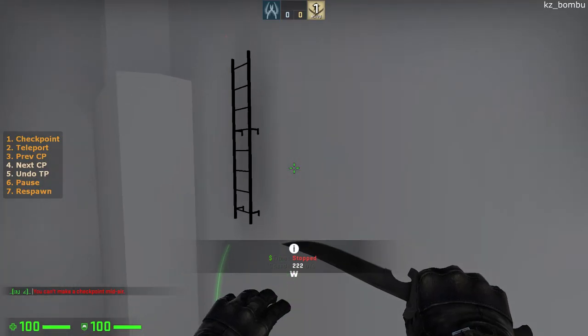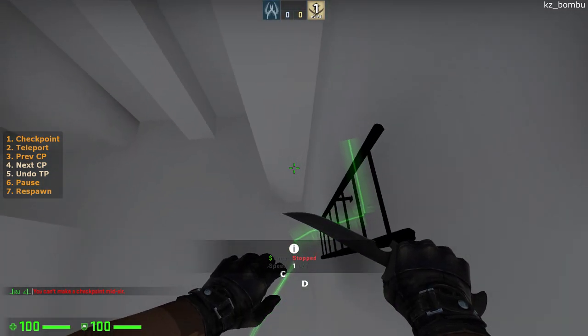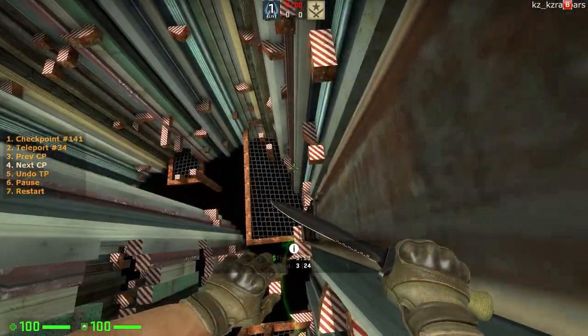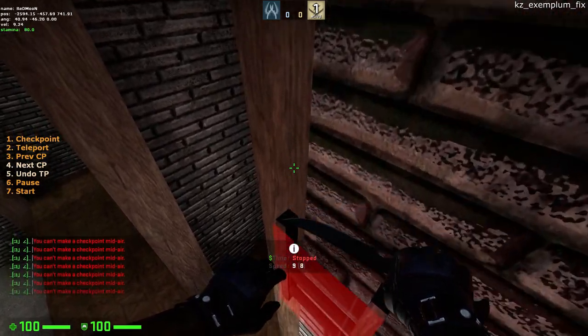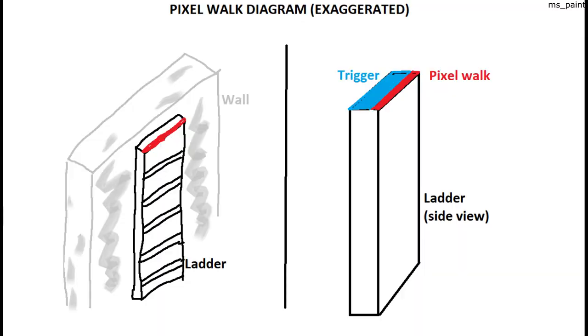Pixel walking: some ladders allow you to walk or partially walk on them. Sometimes finding that pixel walk can be very difficult. Slowly going towards the top and spamming checkpoints while crouching or walking is one way to grab it, on maps like Ramso and Exemplum.